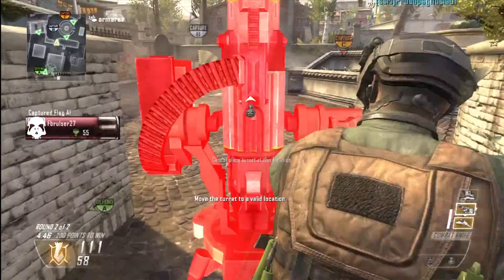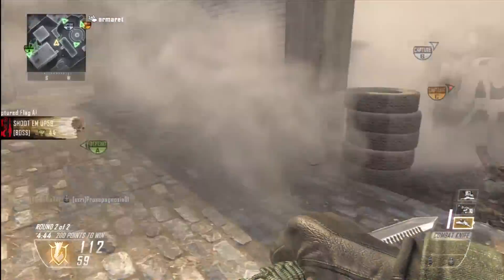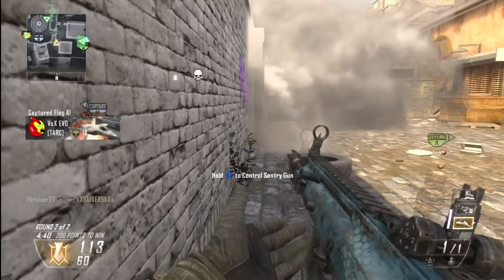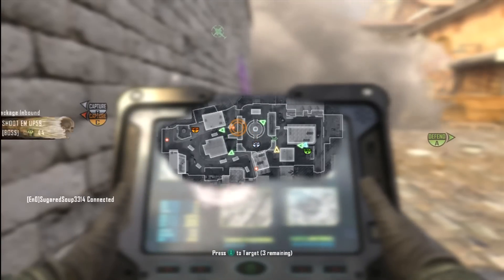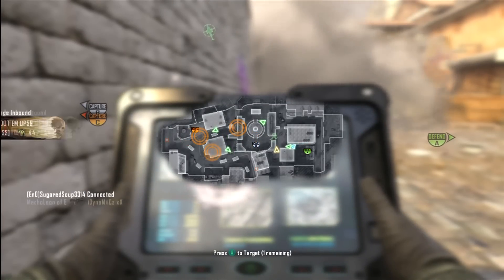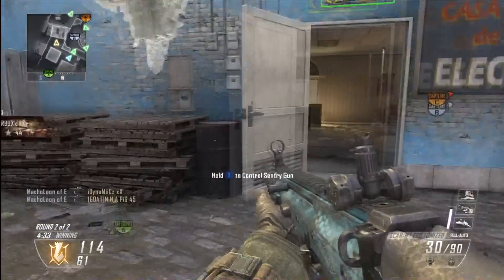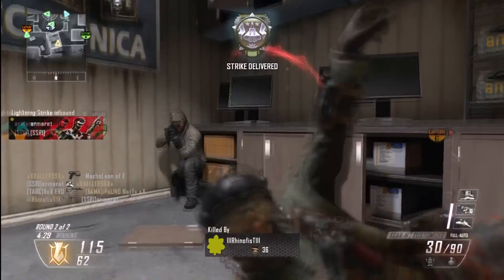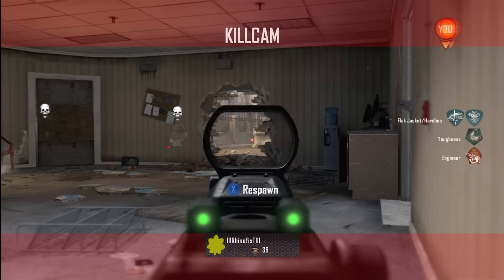You get your sentry gun and you put it right in between the little alleyway that overlooks B, right before either team is able to take it. And what this allows you to do is to flank them on the left and right side without them being able to attack you, because anything coming up that middle is going to be taken care of by the sentry gun.